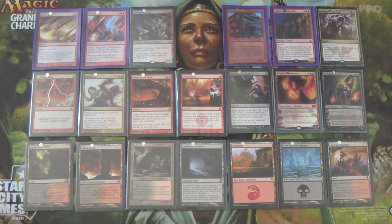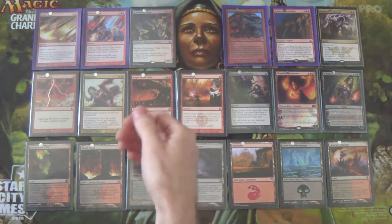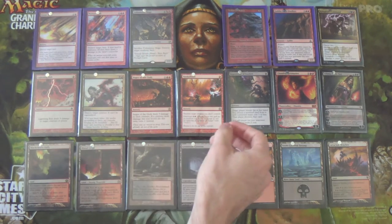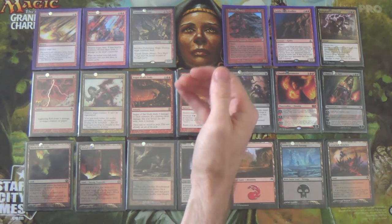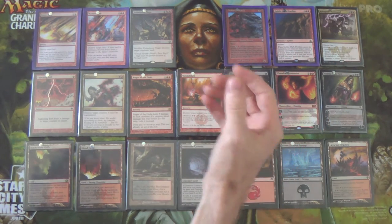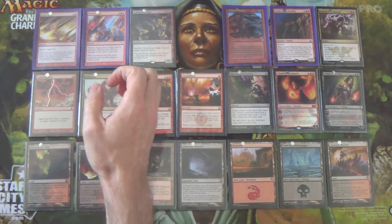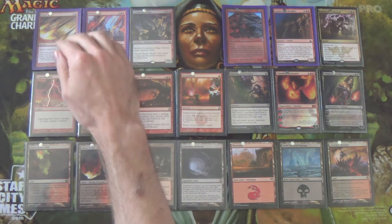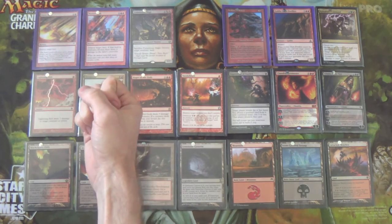Going from Mono Red to Rakdos, you're getting Kolaghan's Command to loop your land destruction creatures and get additional value — it's our own personal Cryptic Command that can also serve as Stone Rain or Molten Rain. This is a silly good deck, but many decks are too low to the ground or establish too much before we start destroying their lands — that's why it can't be Tier 1 in most metas, and why Anger of the Gods, Terminate, Lightning Bolt, and Inquisition are so important early.